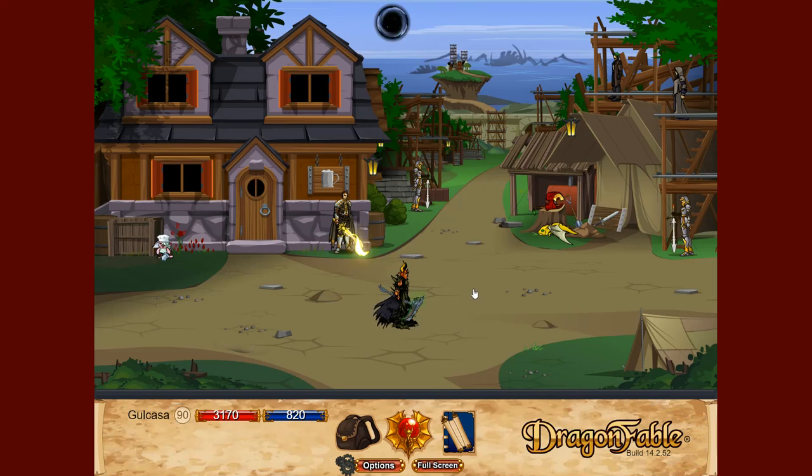However, the issue with this is that I actually don't know anything about your character. I don't know — do you own a dragon amulet? Do you have access to dragon coins? Are you level 40 or level 90? So how I'm going to solve this is to actually show you a number of items that I feel scale well based on your level, as well as some of the better items available right now.